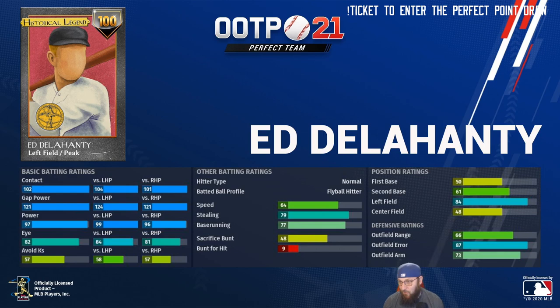I love when we put these graphics out on Tuesday and I see people in the Discord and on Twitter guessing — oh, I think it's this guy, oh I think it's that guy — and I just sit there smiling. Nobody said Ed Delahanty. It's a great card — five-tool player. Great defense, great arm, good speed, good contact, good power, can take a walk. He can play first base, second base, left field, center field, right field. He can do it all.